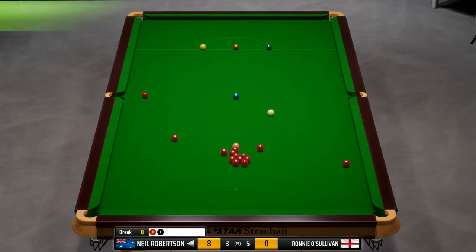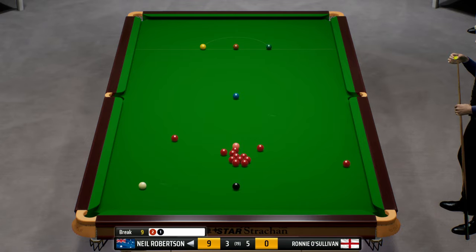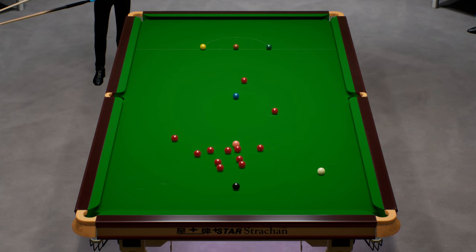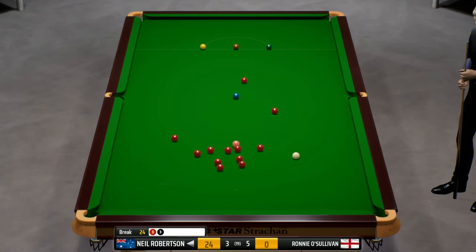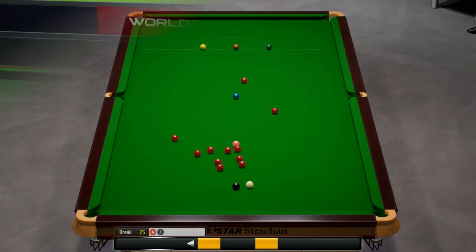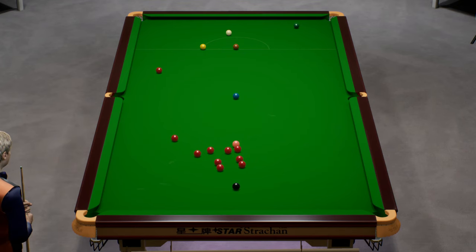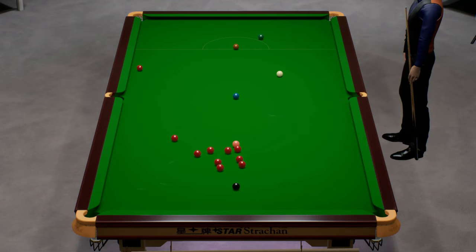This is a chance to go into the reds - surely he's got to take this. That split is not bad at all - he has played it well. Great opportunity. There are a few reds that are just in quite unpottable positions. He's playing this into the left middle pocket. He's knocked a red to the side cushion, so just made it a little bit more tricky for himself.